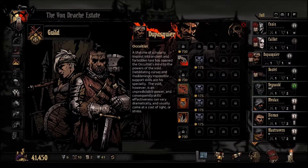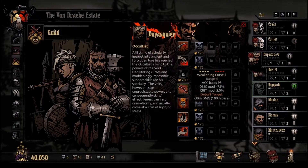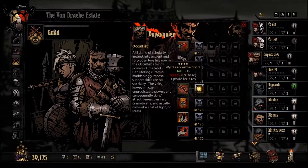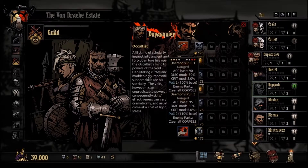Fourth position, third position. A pull is always a good idea. Let's unlock everything and upgrade what we're gonna use today. This needs to go since he's gonna be our healer. A full backline is gonna be good, and go for a clear.